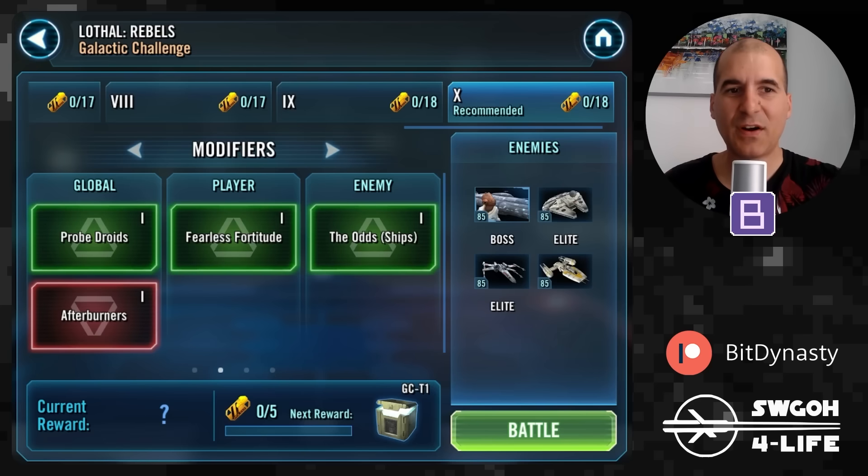There's definitely a bit of RNG involved in this one because of the rebel modifiers, so you may need a few attempts to get it done. In this video I really want to show you two ways I got it done — one on my main account where I have pretty much all the ships reliced up, so it was kind of straightforward.